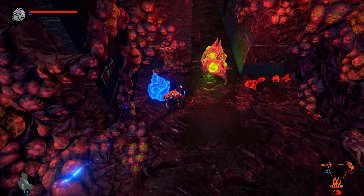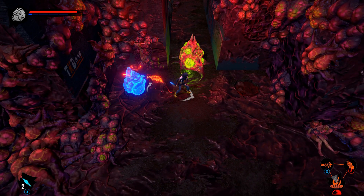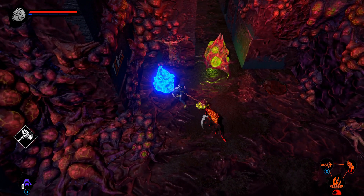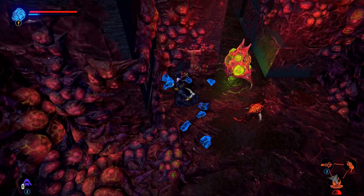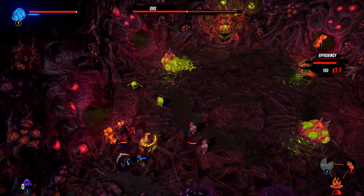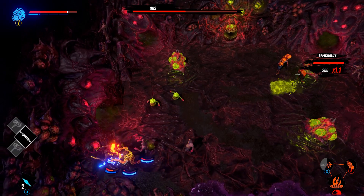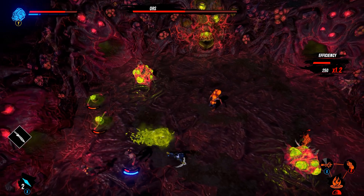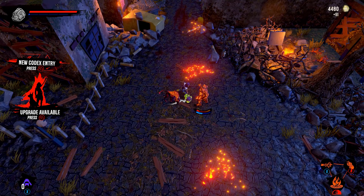You'll also discover other types of crystals as you progress. There's a crystal that restores your health, and crystals that restore a blue bar below your health that allows you to fuse with your hellhound — which, in addition to being really disturbing, does help you regain health and makes your attacks more powerful. You can also find extra collectibles like a codex that will go over some more in-depth plot details, though I didn't really want to read too much while I was playing.